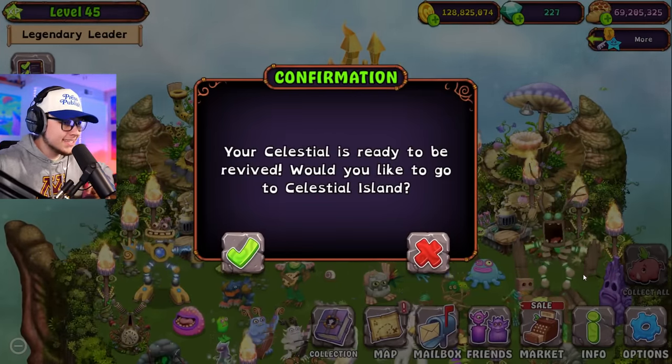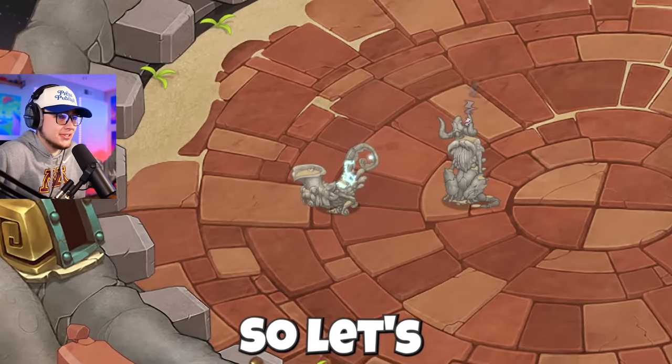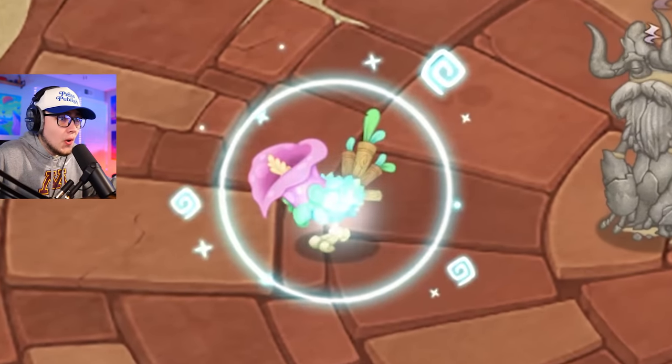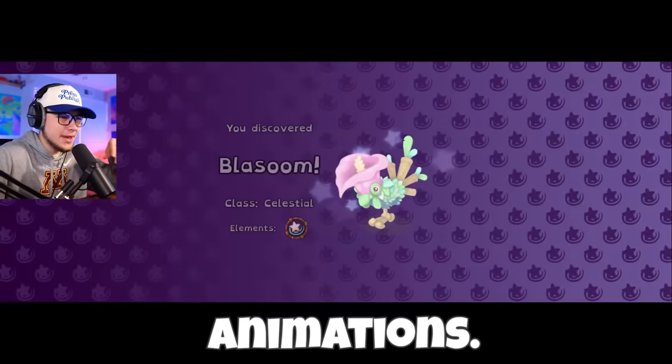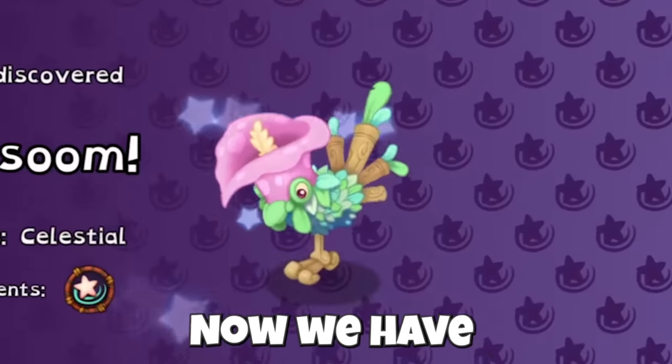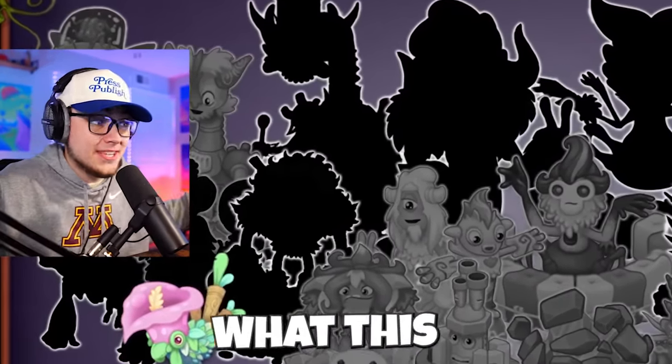All right, let's finalize our first Celestial Island monster right now. 'Your celestial is ready to be revived - would you like to go?' Yes sir, take me there! Our monster - Zaxu, I believe his name is - is ready to be revived. This is different; I've never revived a monster before. What a cool animation! I love those kind of animations, like when you awaken a Wublin. Now we have a new one for Celestial Island. Let's go through and hear what this monster sounds like.